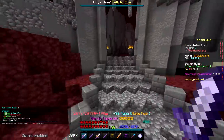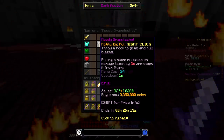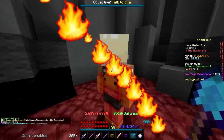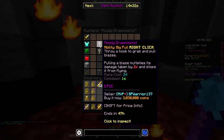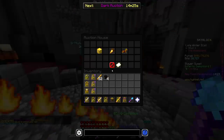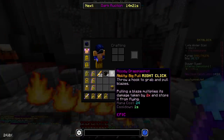Grapple hook — is that on the auction house? Moody Grapple Shot — throw a hook to grab and pull blazes. Pulling a blaze multiplies damage — okay, yeah, definitely want that. Buy from NPC is 3.562 mil, but the one on AH is literally cheaper. I'm buying the one off AH for 3 million coins. You guys almost scammed me — the one on AH was literally cheaper than the NPC. I literally just saved 500,000 coins.